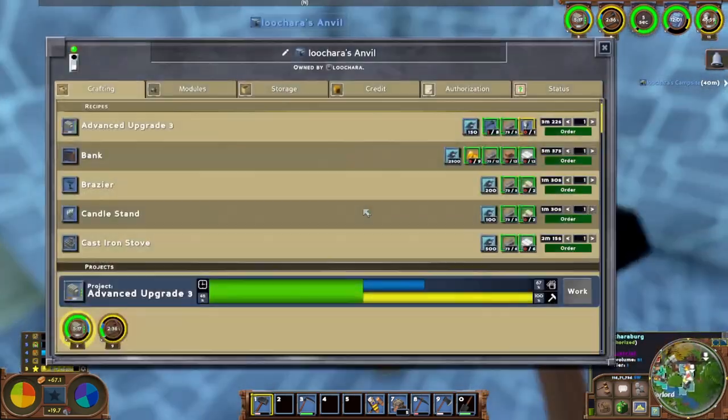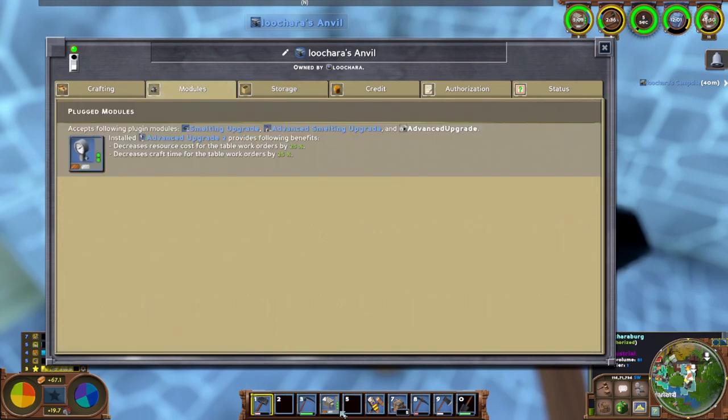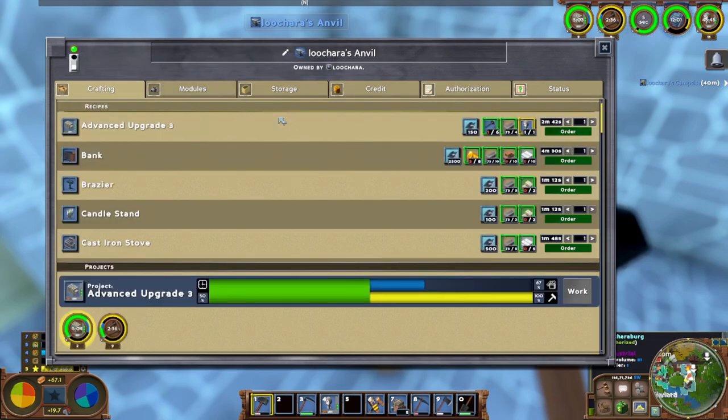Let's grab that advanced upgrade - 40 instead of 25, that's a big deal, that adds up. We need nails - got some nails queued up. Let's queue up some more of these: I need five total for the kiln, anvil, glass furnace, screening machine, and stamp mill.